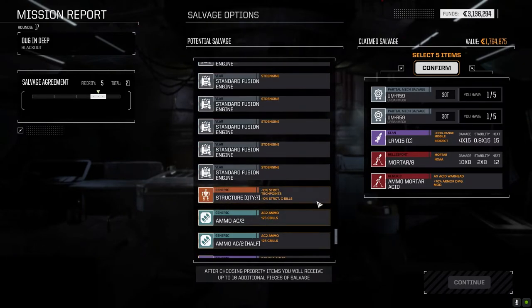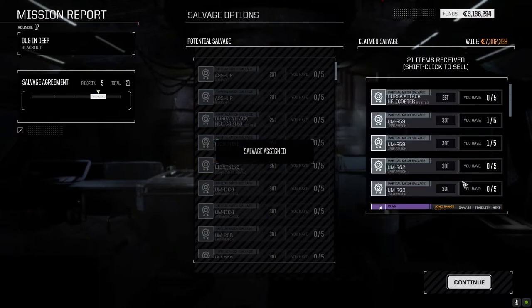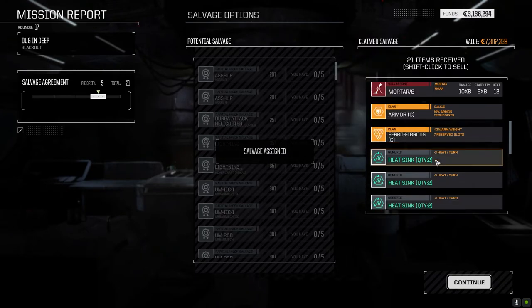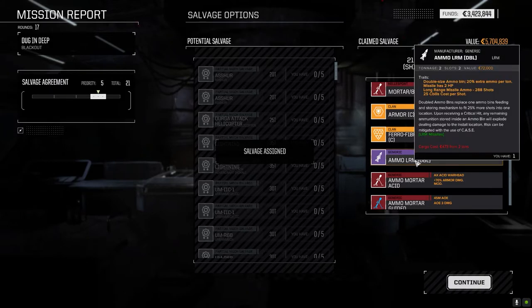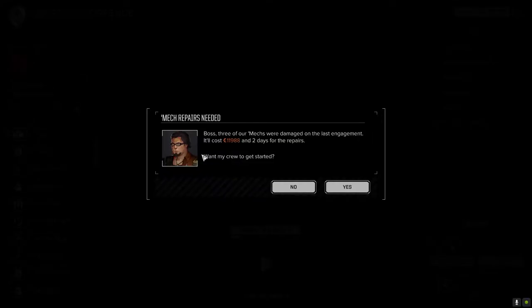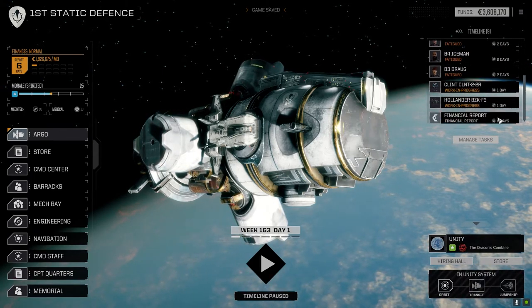I'm going to grab the acid ammo. MRMs we can't really use. So we did get an R-62 and an R-68 part, which means we'll be able to put together an Urban Mech. We can put together an R-59 if we want, but I'll hold on to it for now. Clan armor - I'll hold on to it. Clan heat sinks - we can just sell those off. Basic sensors, AC2 ammo, LRM double can go. We took a little splash damage but not much - mostly the Adder, Clint, and Hollander.